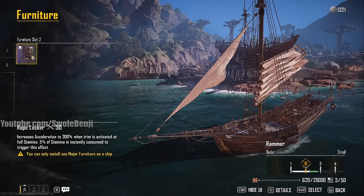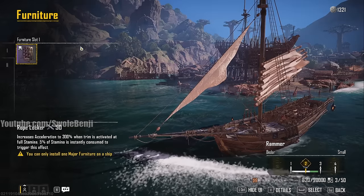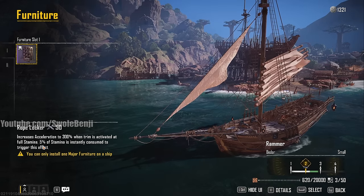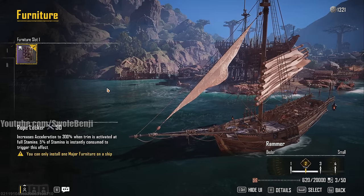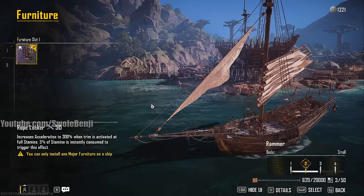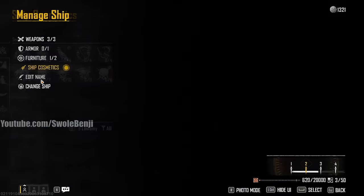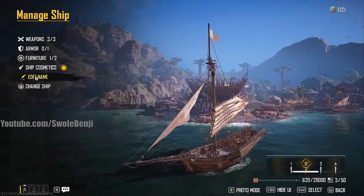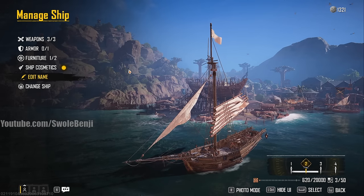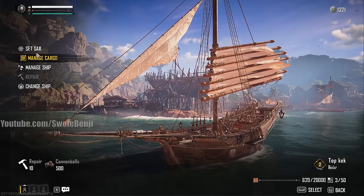Under Furniture, equip the Rope Locker — it's a purple 50 gear score item that lets you accelerate to 300 speed when activated at full stamina, essentially a free sprint for your ship. Watch the gear score meter grow as you add equipment. You're close to level 3 and just need some armor from an upcoming quest reward. You can also rename your ship here — other players see that name through their spyglass.